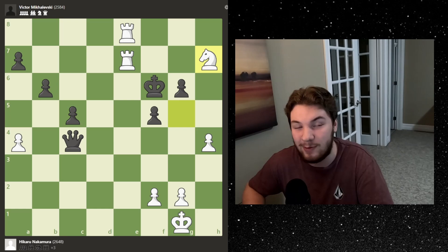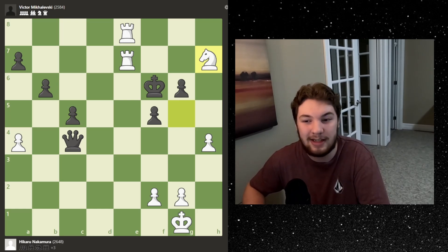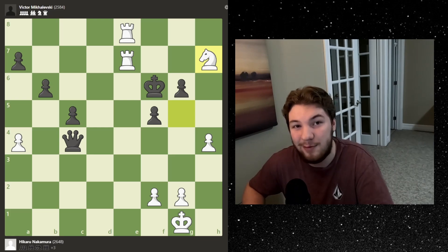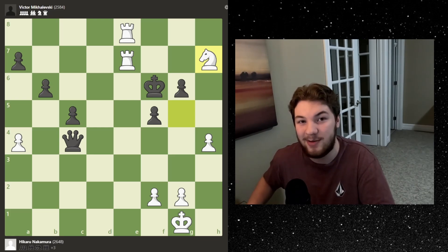That was a great game, and that is why Hikaru is one of the top level GMs that he is. He sacrificed the queen for three pieces, was down two points of material in a losing endgame, and somehow converted it to a checkmate position. I hope you enjoyed — check out my other videos, like and subscribe, and I'll see you in the next one.